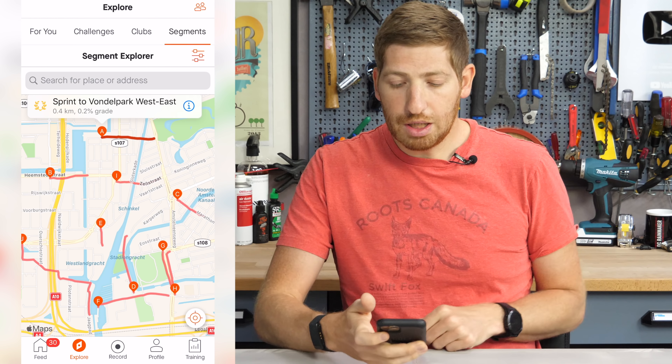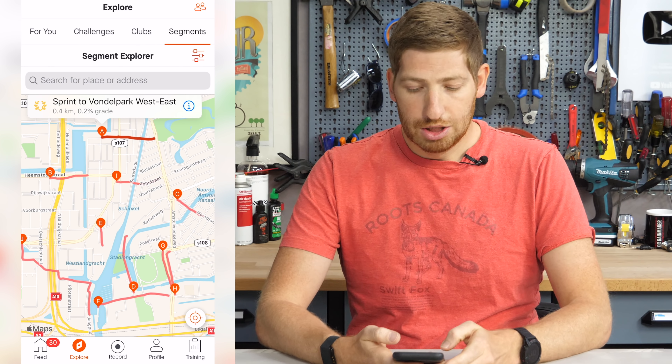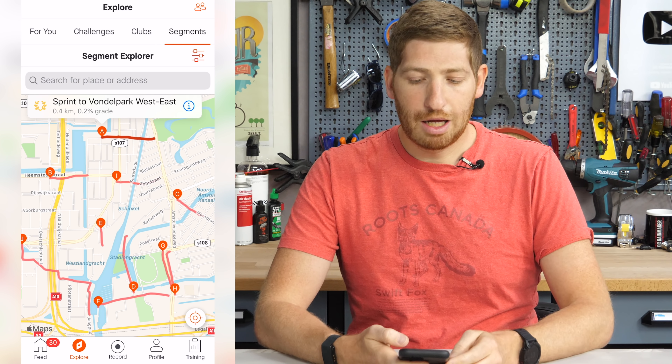So what we've got here on my phone is the Strava app. The first thing you want to do is go into Segment Explorer. Hit the Explore button at the bottom, which brings you up to Segment Explorer, and then press that little settings icon in the right-hand corner. Then you want to choose View Local Legend Segments Only. Once that's done, you'll see the laurel — that wreath icon — next to a given segment.